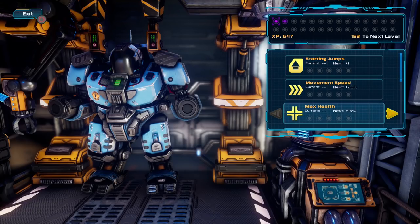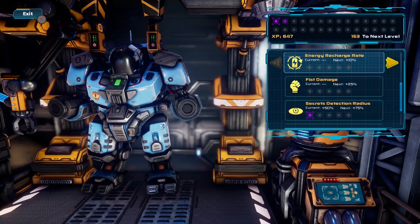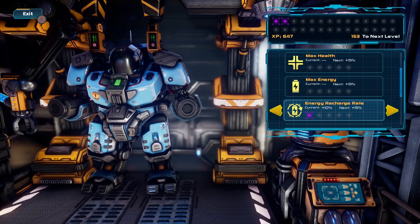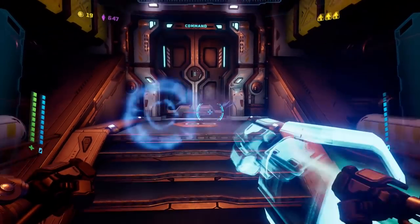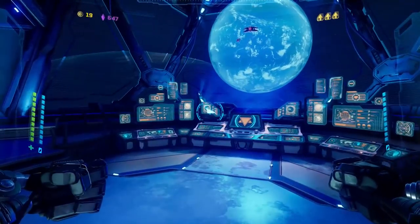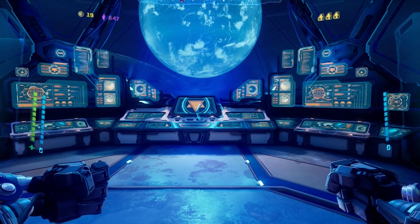So we can get extra jumps, extra movement speed, extra health, energy, energy recharge rate, secret detection radius — that's what I went for last time. I haven't really seen anything. I think I would prefer energy recharge rate, to be honest. Energy recharge rate and max energy seem like the best things. But unfortunately guys, that's all we've got time for in this episode. So as always, thanks a lot for watching. I've been Studio, you've been awesome, and I'll see you next time. Bye bye.